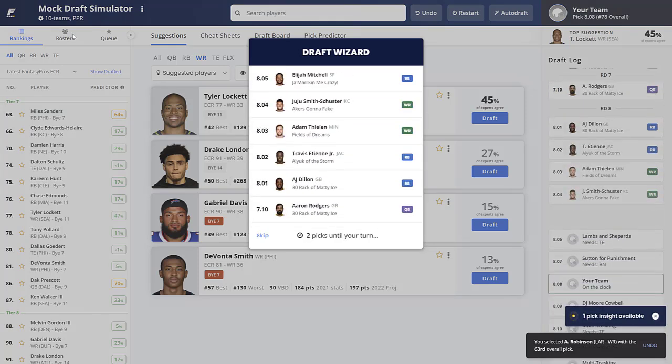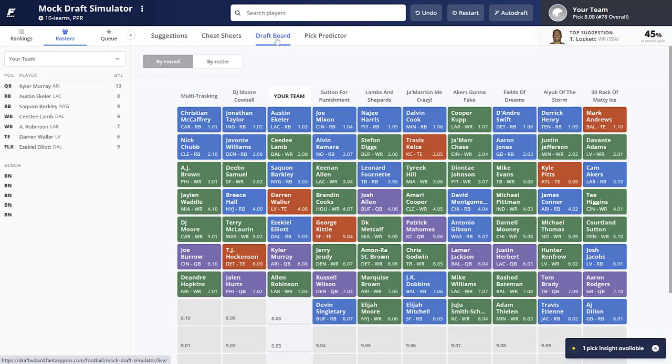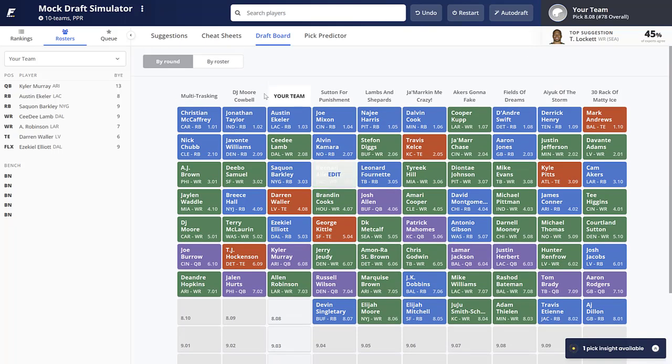Our roster now: Kyler Murray, Ekeler, Saquon Barkley, CD Lamb, Alan Robinson, Darren Waller, and Ezekiel Elliott. One note — we do have Lamb and Elliott, two Cowboys. You could argue Travis ETN over Elliott to avoid the stack. That's probably the one thing we could have improved on. ETN went in the eighth round, which isn't realistic — he'll realistically go fifth or sixth. In the seventh and eighth rounds: Russell Wilson, Marquise Brown, JK Dobbins, Mike Williams, Rashad Bateman — good value on Dobbins even in full PPR. Then Brady, Aaron Rodgers, AJ Dillon, ETN, Elijah Mitchell, Elijah Moore, Devon Singletary.